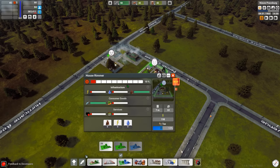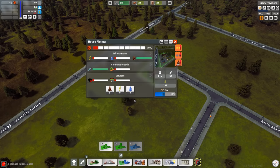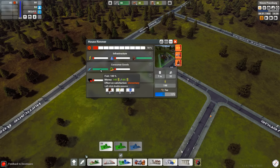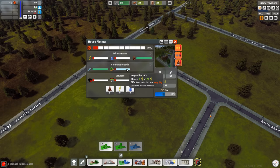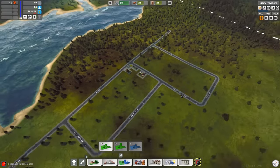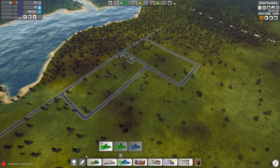Let's go ahead and place some of these down and zoom in. We're going to wait for some of these buildings to get complete. Right now, House Rimmer is very unsatisfied — they don't have any electricity or water. Garbage is okay for now but that's going to change. They have enough fish for now, but that's going to change too. They also want some vegetables, healthcare, and some basic shopping services.